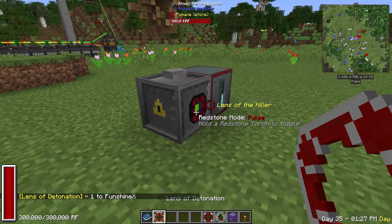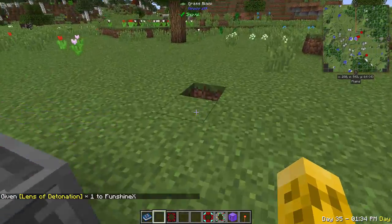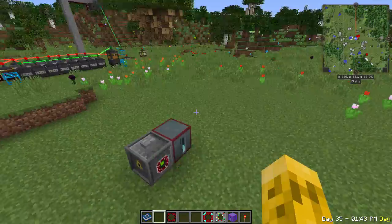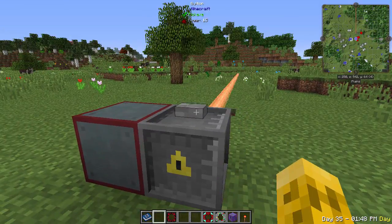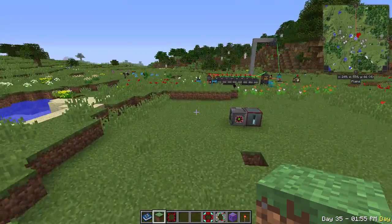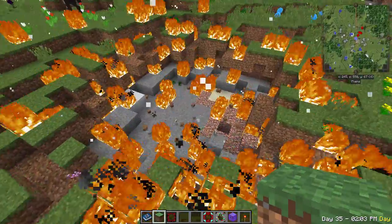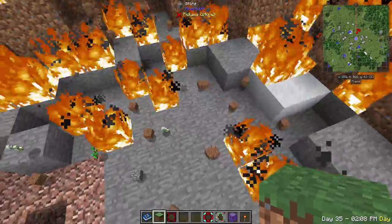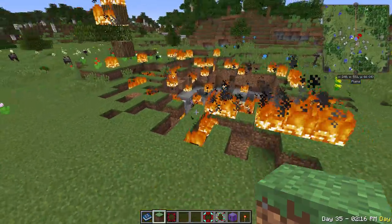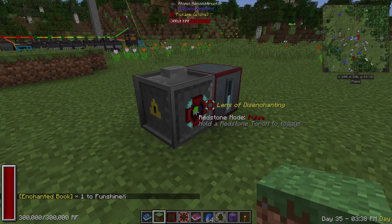The detonation lens creates a very large explosion — be careful, it has a range of about 32 blocks. Aim it at a mountain to blast a hole through it; the dropped blocks do land on the ground so it's actually not a terrible mining method, though you'll lose a few drops.